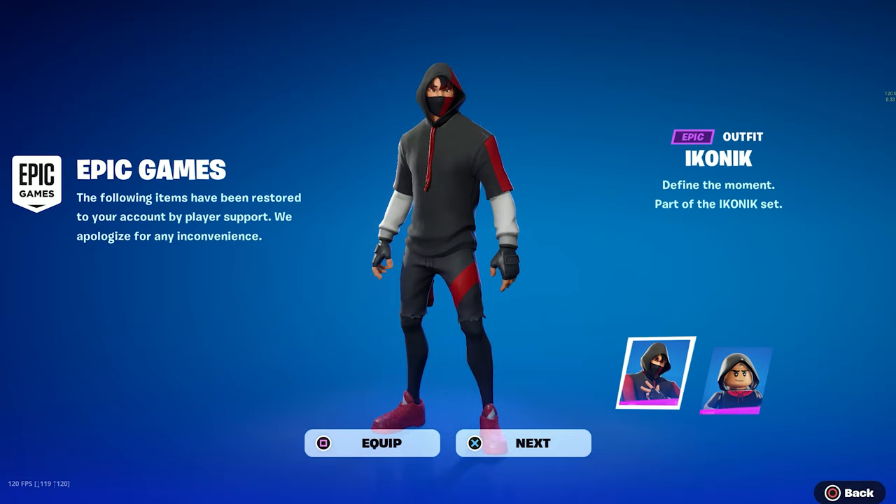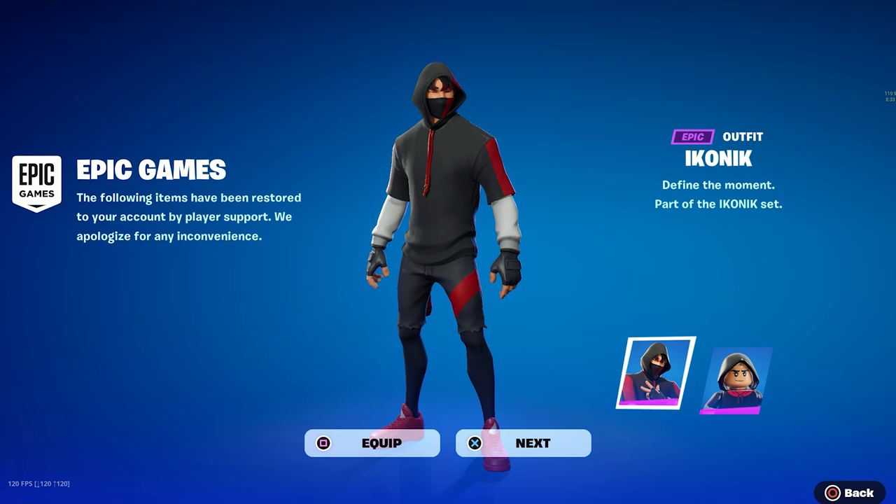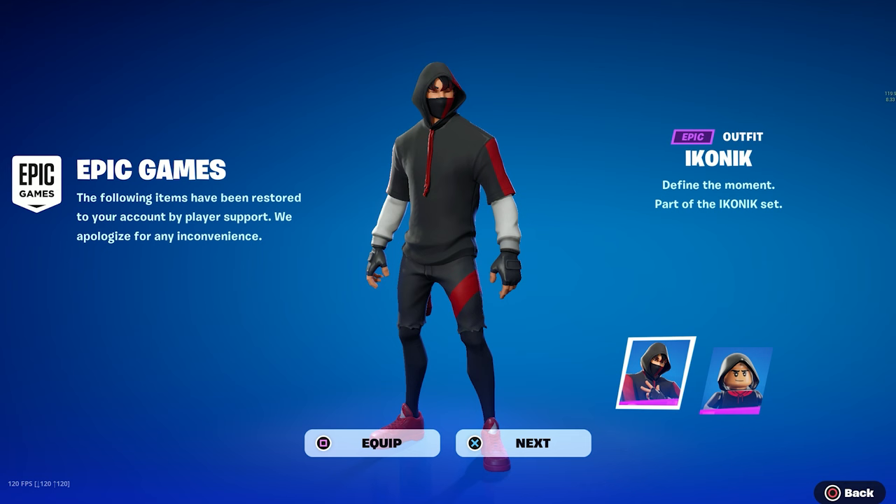Let's see if it did work — and there we go guys, we have literally got the iconic skin for free inside Fortnite Chapter 5, which is so cool! If you want to get a gift from me in the Fortnite item shop, drop a like on the video, subscribe to the channel, and turn on the post notification bell. If you'd like to support me you can use my code HRFN, one word — hashtag ad, hashtag Epic partner.